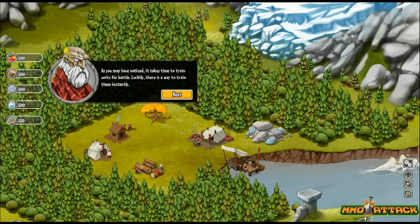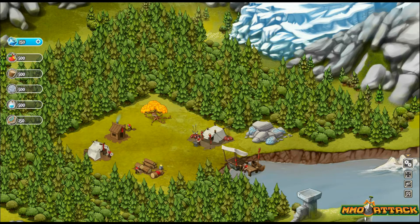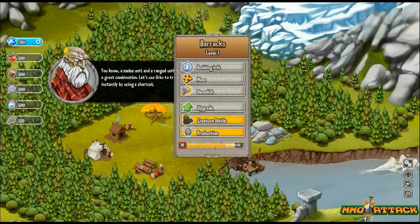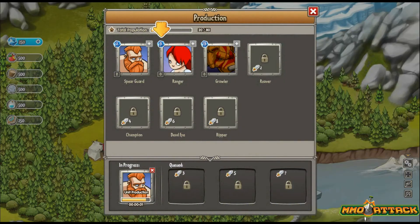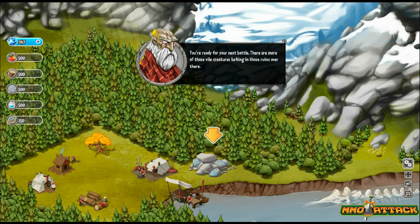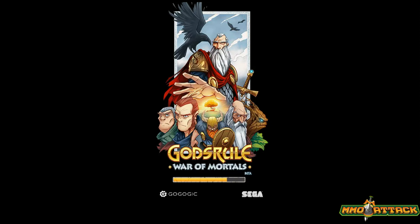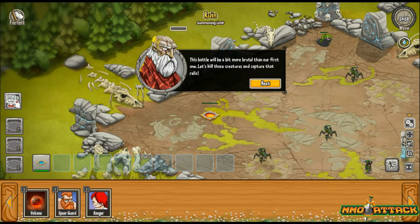As you may have noticed, it takes time to train units for battle. Luckily there's a way to train them instantly using precious orbs — a gift from our gods. Something tells me that's going to be a cash-shop item. A melee unit and a ranged unit make a great combination — let's use orbs to train one instantly. We go back into production, create a ranger, and click the gem icon to instantly train ourselves a ranged class. Now you're ready for battle — there are more vile creatures lurking in those ruins. We click the ruins and fight, go through a short loading screen, and we're back in the game.